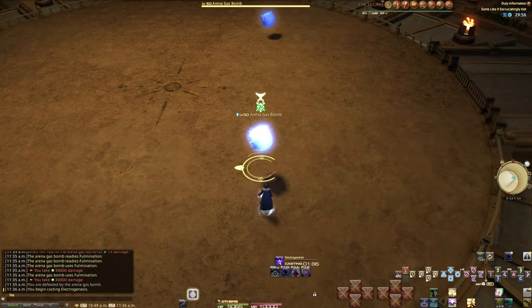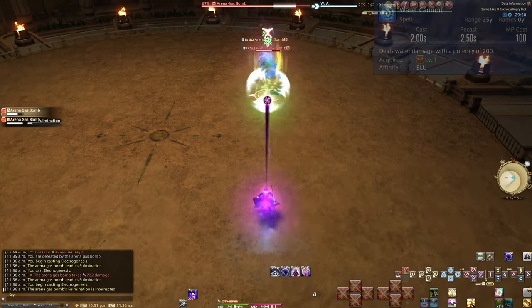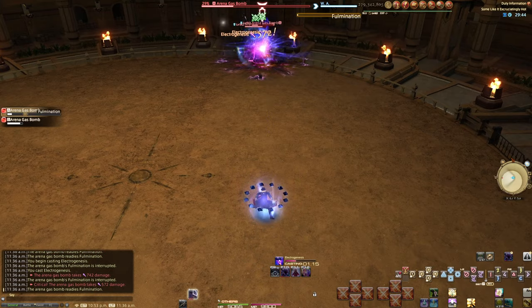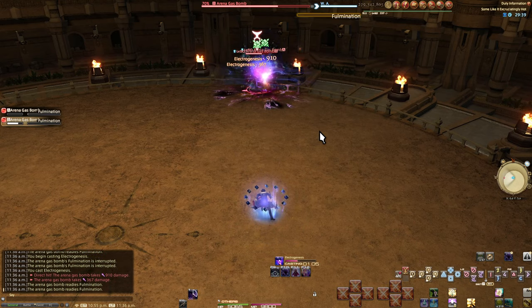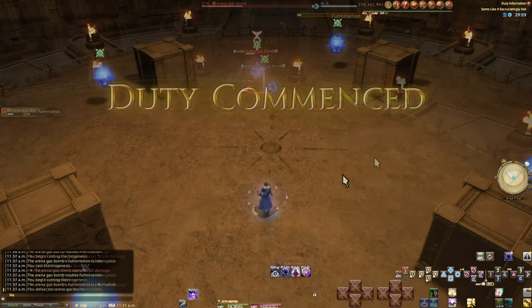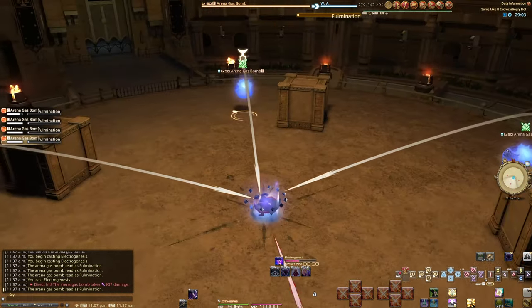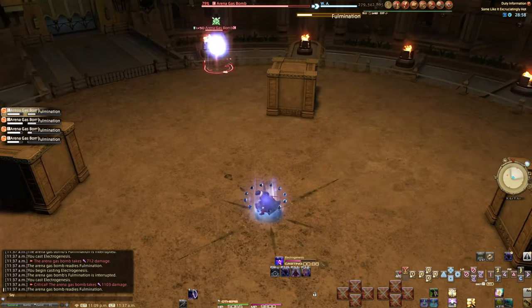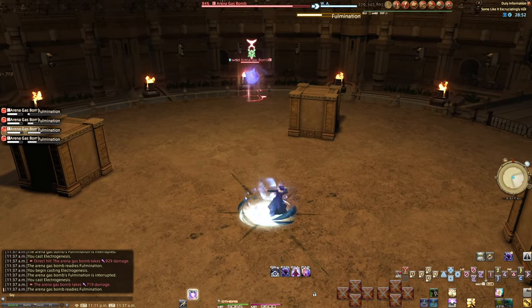Fight 11: Some Like It Excruciatingly Hot. Requirements: any magic attack that hits the enemy directly. These bombs get knocked back super far from any damage. If left alone too long they cast an explosion, killing you instantly. Act 1: knock one bomb toward the other and spam attacks to kill them. Act 2 is more dangerous — you can't group all bombs by attacking, so just don't bother. As long as the attack hits the enemy directly, you can hit every bomb from the center of the arena. Swap to the next target to keep the cast bar at bay and you win.